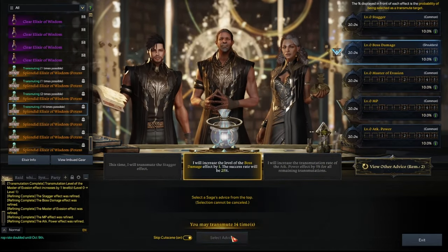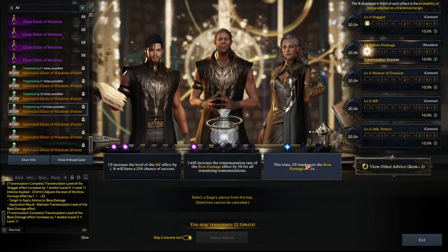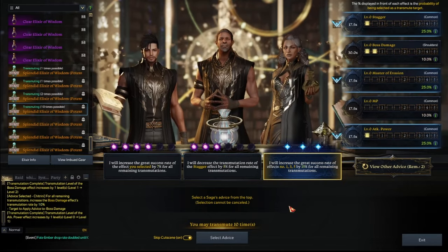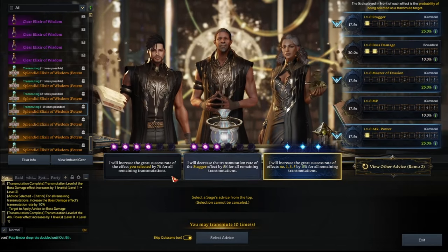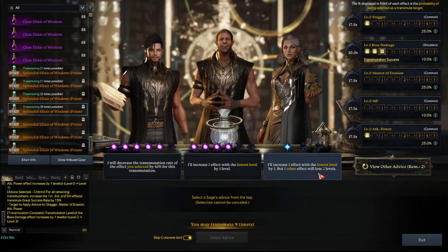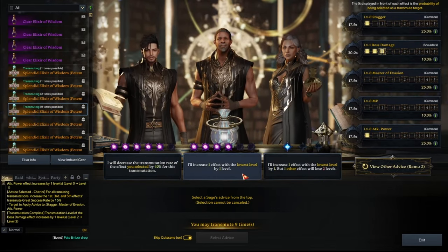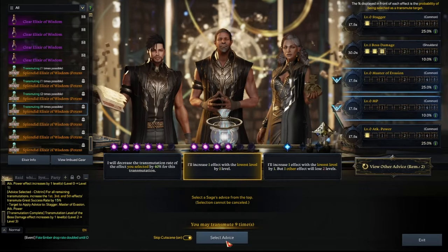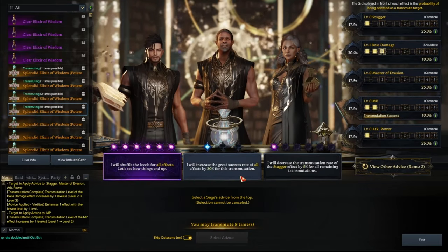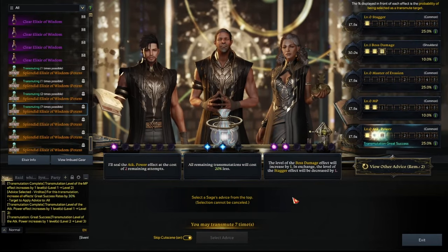That's really disappointing. Boss damage 25%, doesn't hit. Of course. Let's hit it again. Doesn't hit. Of course. Transmute that. Increase that. 1-3-5 is kind of meh. But it's better than everything else here. Lowest level. But one other effect — we'll lose two. No thank you. We will have to go for maybe this one. Whatever. Here, we'll just go for 40%. Hit. Nice.